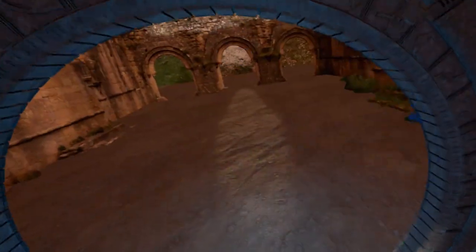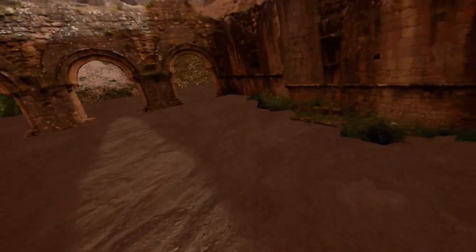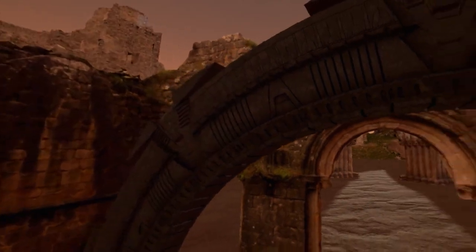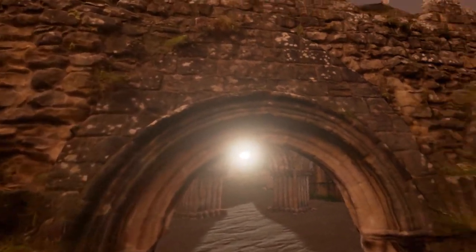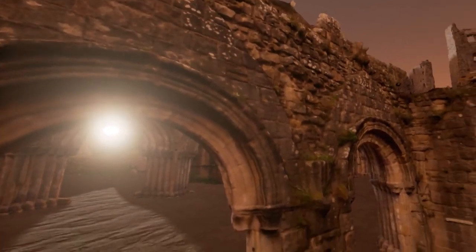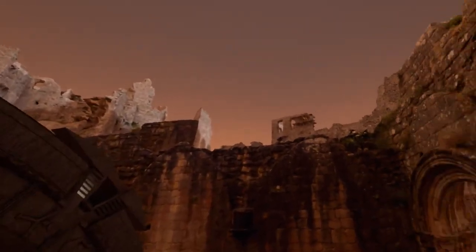And we have arrived on Planet Castle — this is literally just ruins of castles as far as the eye can see. I wasn't really sure what to do with the destination, so this is actually a bunch of Creative Commons models from Sketchfab. The arches are 'Cloisters 2' by Paul and the castle is 'Hrusov Castle' by Romir.